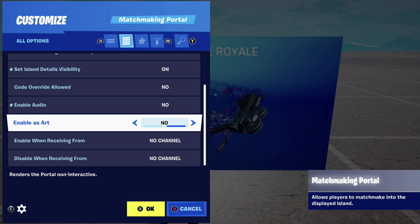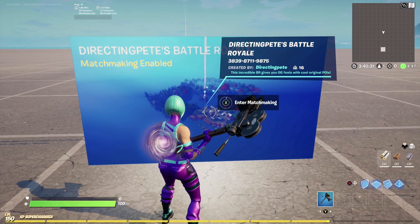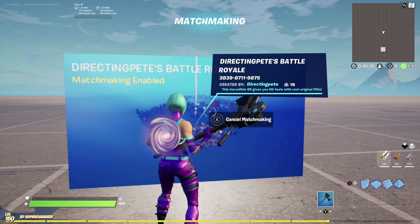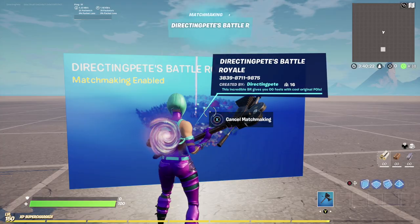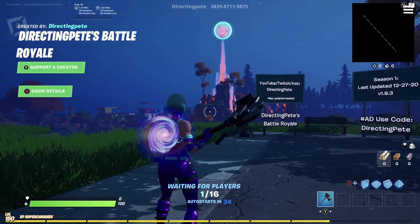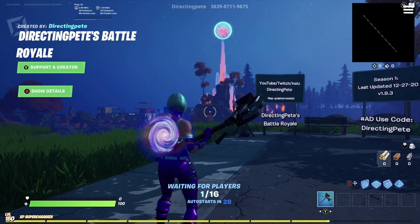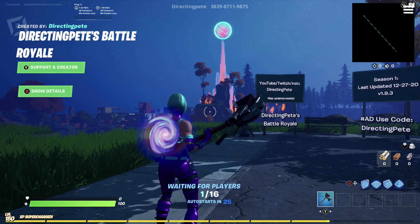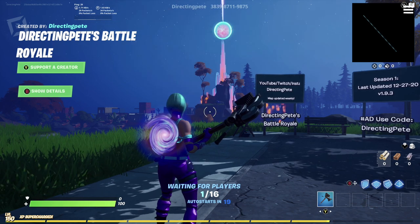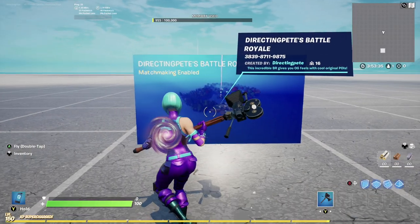I want to show you how the matchmaking settings work, so let's dive into that. I just started the game and entered matchmaking. It does take a moment to recognize what you've done, so you have to be patient. Matchmaking will queue up, and then — bam — we're loading into my map. Just like any other game with matchmaking, you'll sit and wait until more players queue up. Since this is not published, I'll be the only person queued up, but this gives you an idea of how the mechanics work.